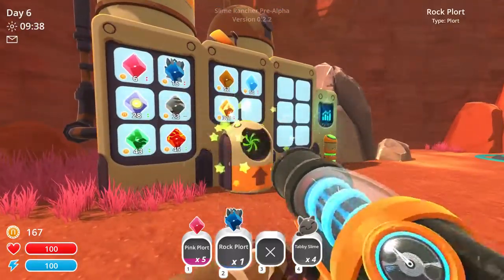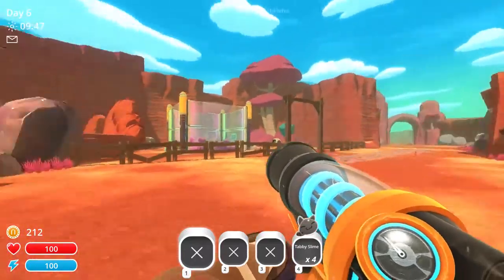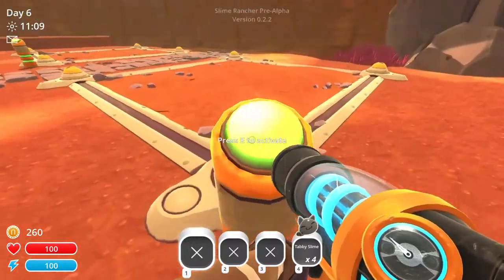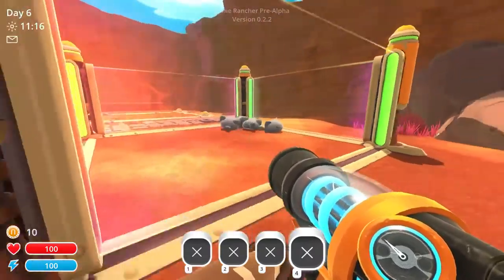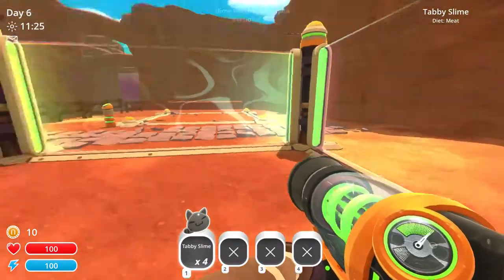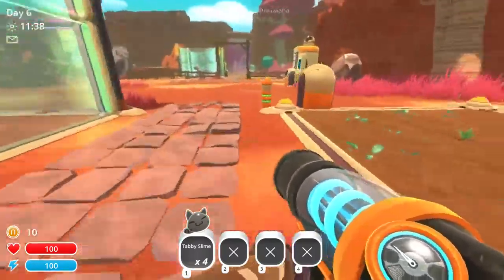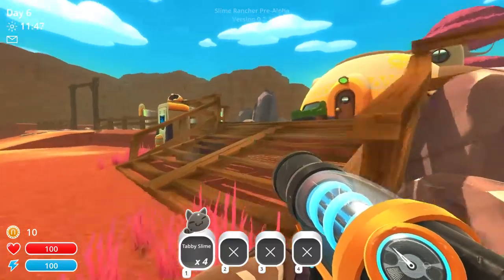Let me do a little bit more collecting, and we'll see about buying that other Corral and feeding up this Tabby Slime. We're just skimming by barely — we've got $260, so we're going to purchase this guy and throw in the Tabby Slime. They jump, so we definitely need a high wall. I don't want them getting into the garden over here and eating, and then potentially mixing with these other guys — we'll have big problems if that happens. The high wall is $300, so it's going to take us a little while.